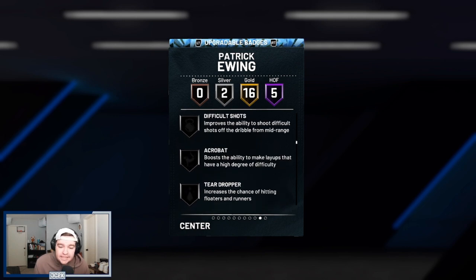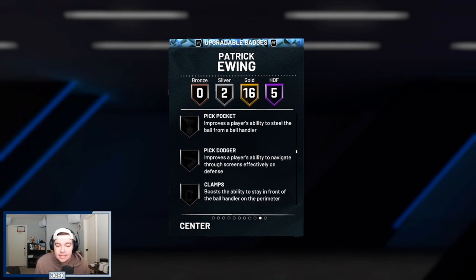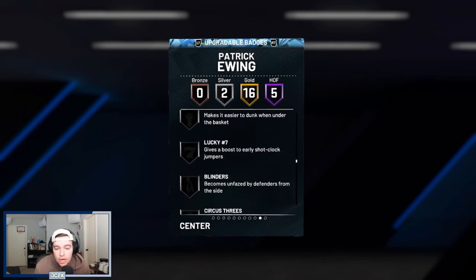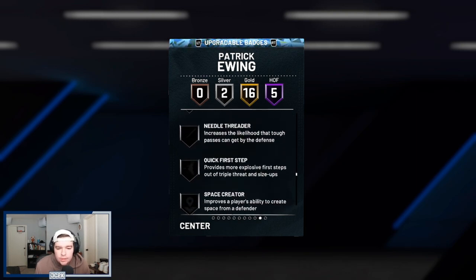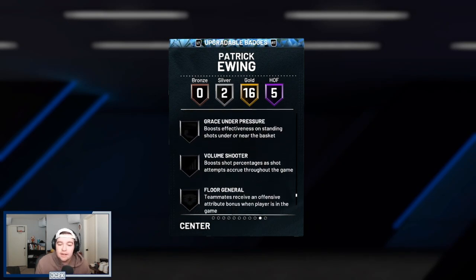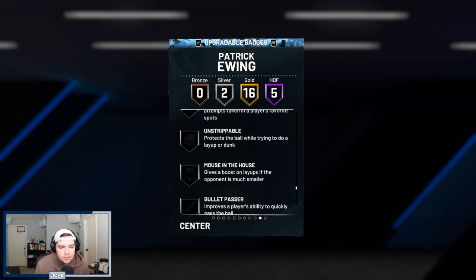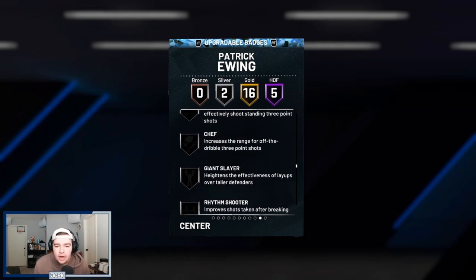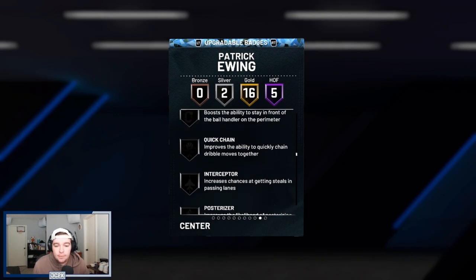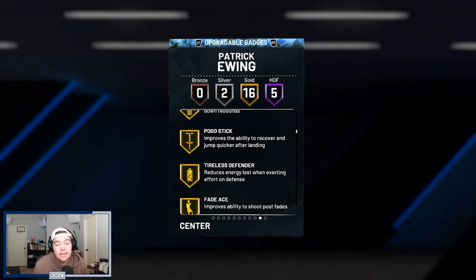He can get basically any badges in the game because he is an NBA 75 card, which is definitely a valuable thing. That means he can get badges like Glue Hands, Clamps, Interceptor, Bailout, Quick First Step, Dead Eye, Sniper, Limitless Spot-Up, or Bullet Passer. You're definitely going to need to add about five badges to this card — things like Bullet Passer, Bailout, Sniper, and maybe Limitless Spot-Up, Quick First Step, Interceptor, or Clamps. Probably not the most complete card in the game, but I think he's solid.